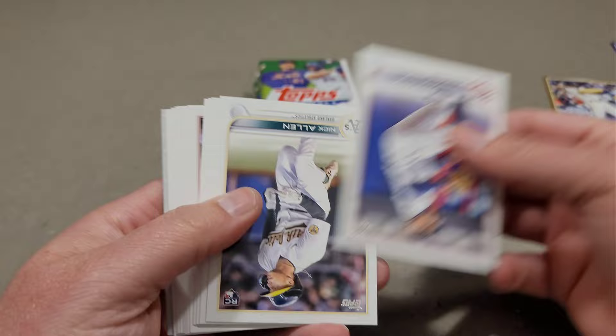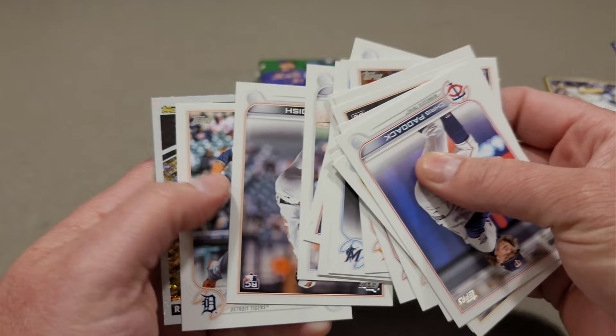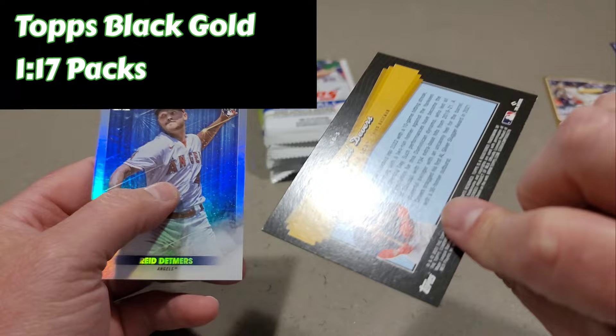Looks like we have a Topps Black Gold coming up here — and it is Rafael Devers. Reid Detmers. That's nice — not numbered. Four more to go.